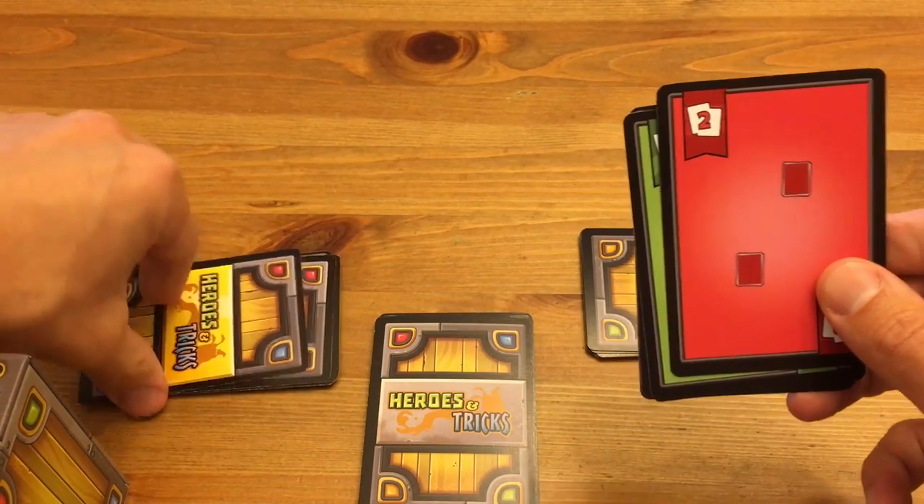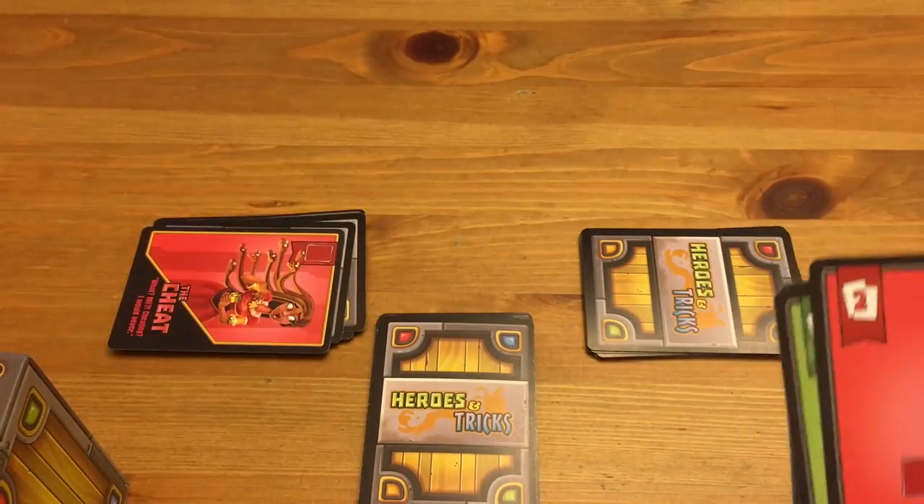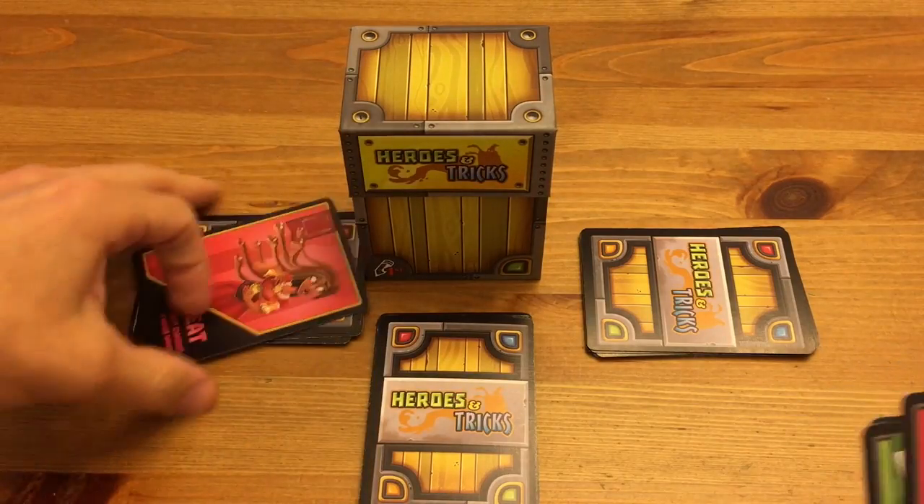After all players have played, the first player does the reveal — laying out the hero so everyone can see it. You hold it facing out so everyone can see which heroes have been won, because you'll also know which heroes are in the deck as you go around and around.